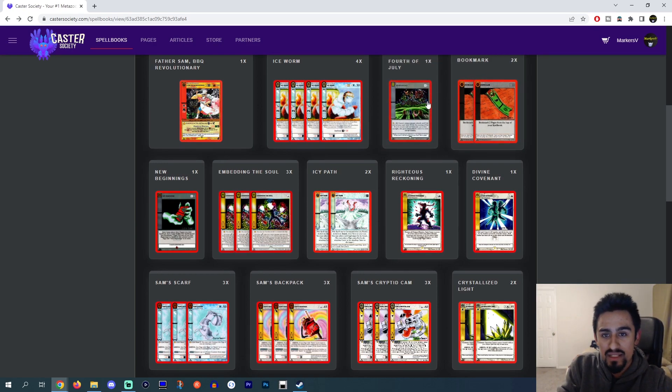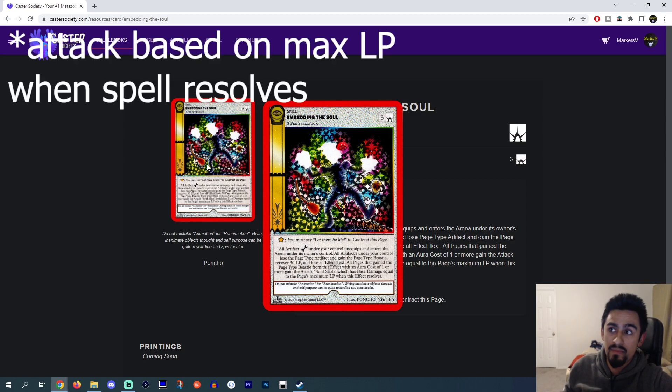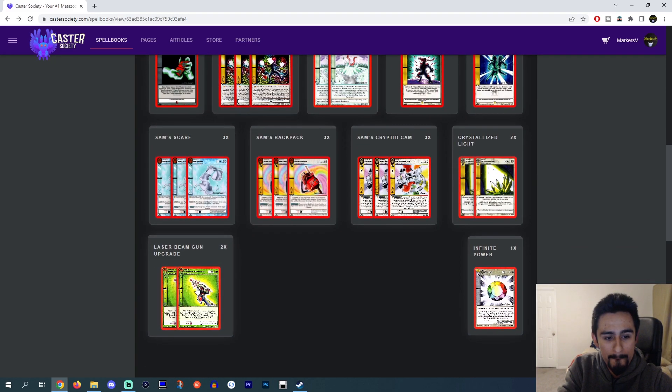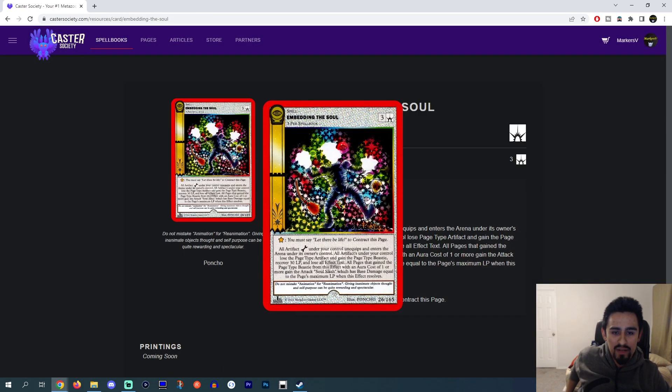For the spells: we've got Bookmarks and 4th of July Promo, just to try and protect your artifacts if you need to. New Beginnings. Embedding the Soul — this card is really wacky, you can win a lot of games with it. It basically turns every artifact that you control into an artifact Beastie, and that artifact Beastie does damage based on how much HP they have. The Laser Beam Gun Upgrade would unequip and become a Beastie. Overall I think this card is really good. I think people are going to start main decking Dampens more, side decking Dampens more because of it.